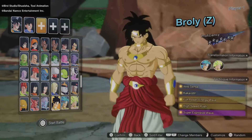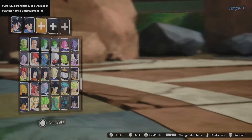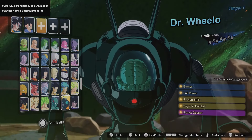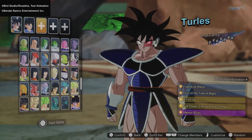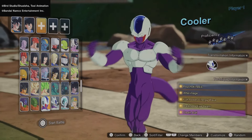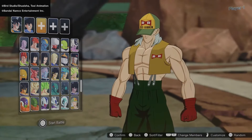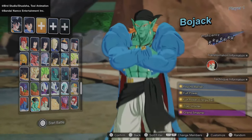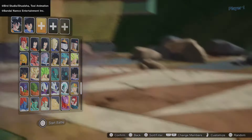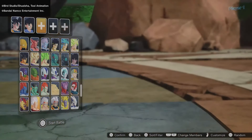Now we're getting into the movie characters, and this is amazing — at least one character for every single movie. We have Z Broly and Dragon Ball Super Broly, Garlic Jr., Dr. Wheelo, Turles, Lord Slug in his normal and giant form, Cooler in his base and final form, Metal Cooler, Android 13 and his transformation, Bojack and his full power form, Janemba — both the fat yellow form and Super Janemba — Tapion, Hirudegarn, Baby in all his transformations including his Oozaru form, Syn Shenron, and Omega Shenron.